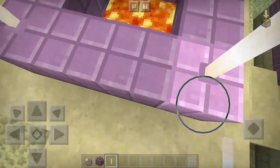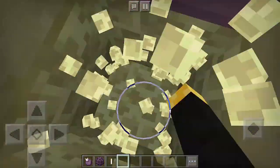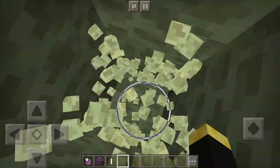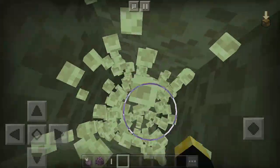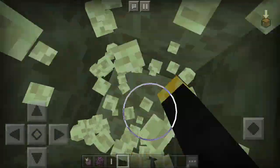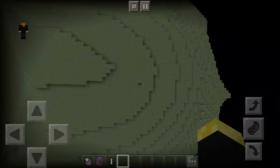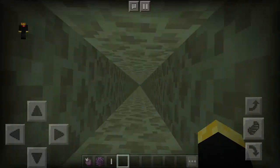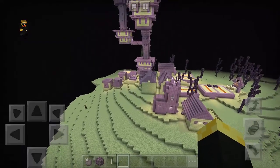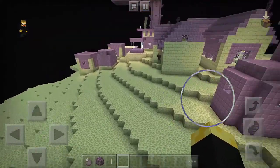Let's take a look at the well. Let's see if there is actually a stronghold underneath this well — let's just keep on digging and digging and digging. I don't think there is actually... oh, I fell! Oh my goodness. Yeah, I fell — there is no stronghold underneath the well.